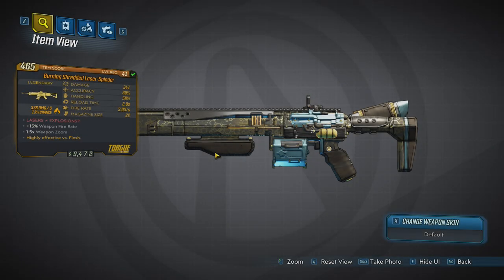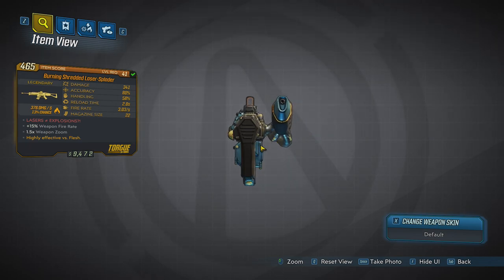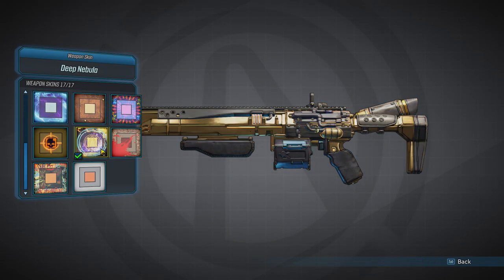Today we're reviewing the Laser Sploder — specifically the Burning Shredded Laser Sploder. This is a Torgue weapon, but it shoots lasers, which is really cool. It's also weird considering that Torgue hates laser weapons — I'd show you the clip but I don't have it.